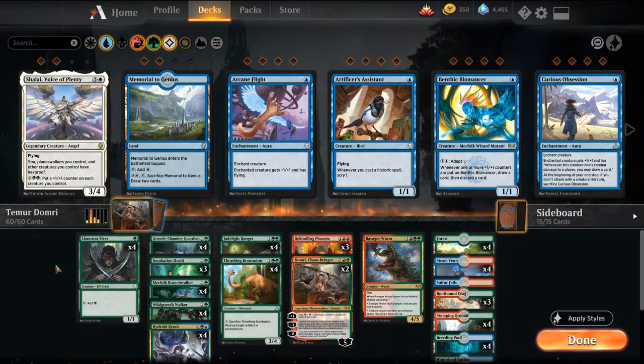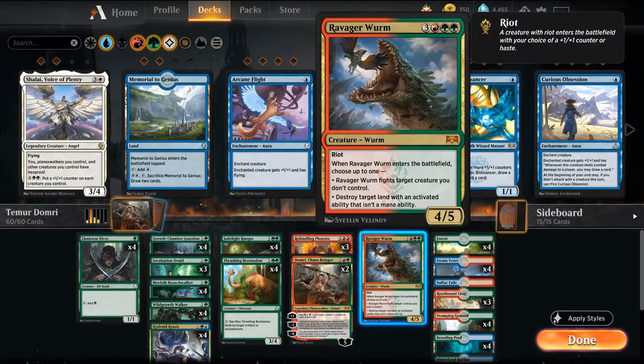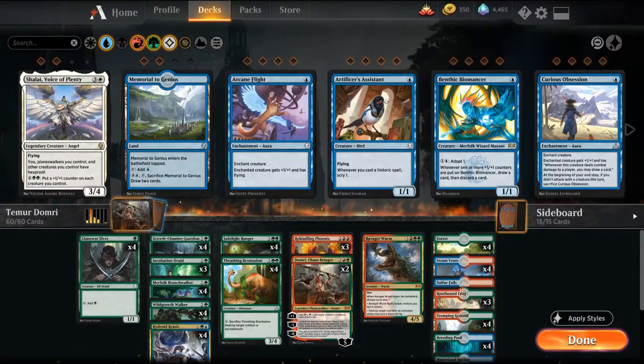Welcome back YouTube, I'm MTGJoe and today we're going to be playing some ranked best of 3 with a Teemer Domri Brew decklist. This is very similar to a Sultai list, we're just substituting the black creatures — Hostage Taker, Thief of Sanity, and Finality — for red in terms of Domri, Rekindling Phoenix, and Ravager Worm in the main.